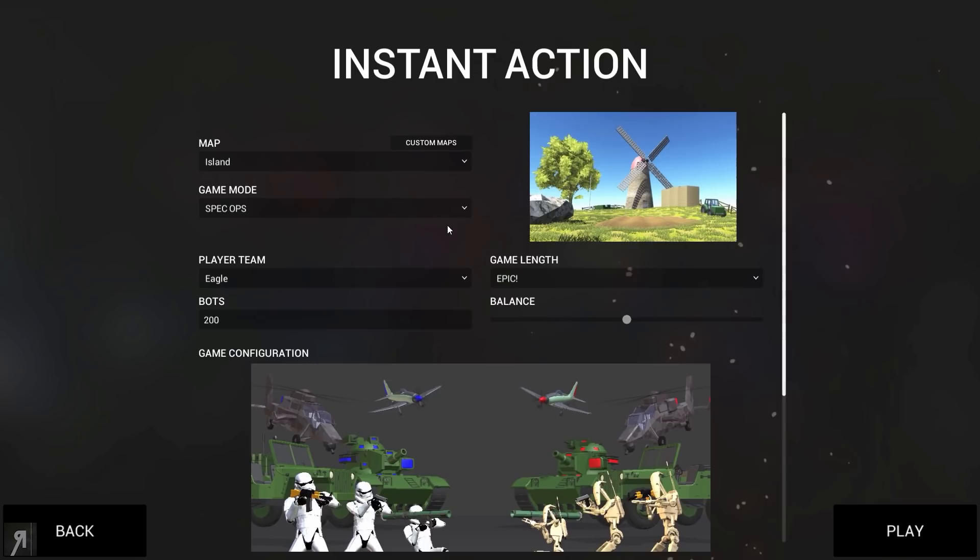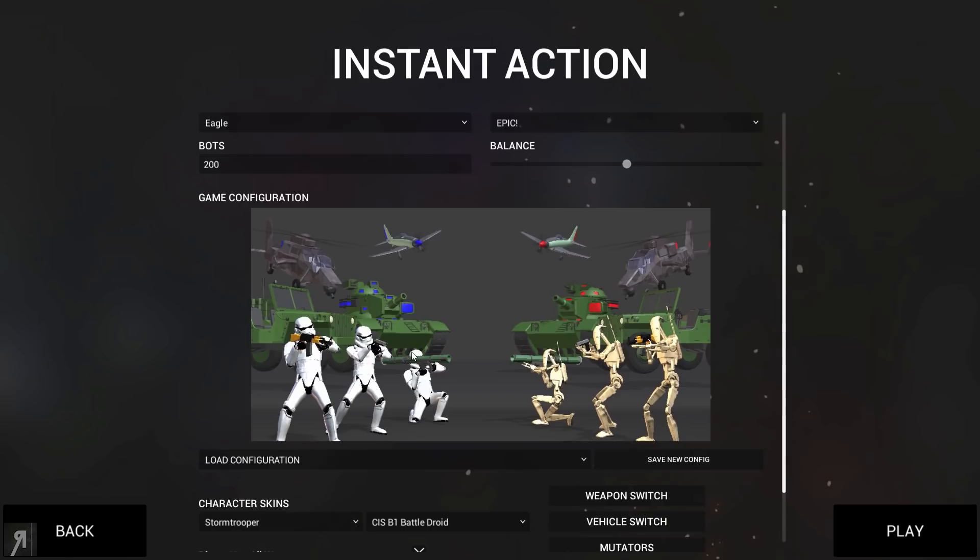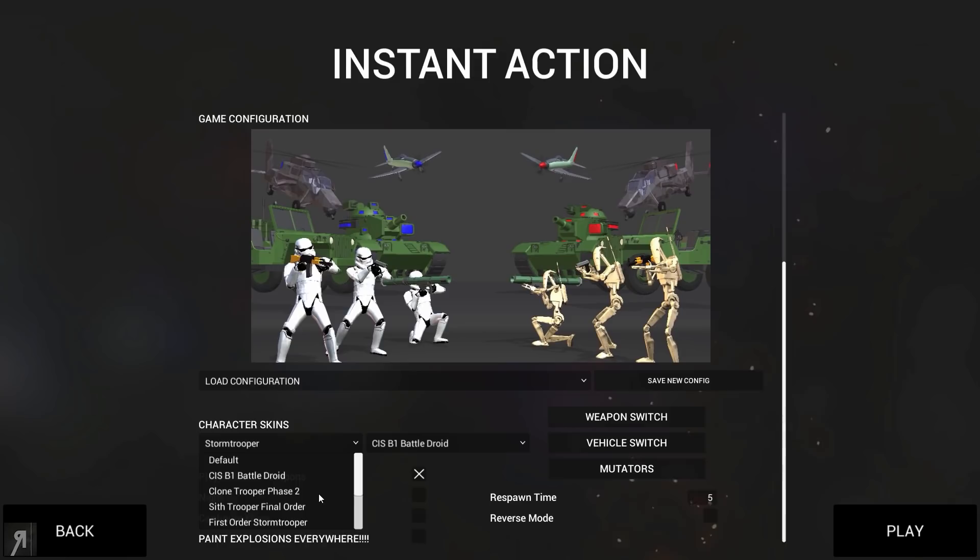I've actually put 200 bots in there. I don't know how balanced that's going to be for Spec Ops mode, because it is much more of an objective-based game mode with specific things that you have to do, in comparison to Domination or Deathmatch. I've also put the game length on Epic, and I've downloaded a troop skin - character skins - so we have Stormtroopers versus Battle Droids.